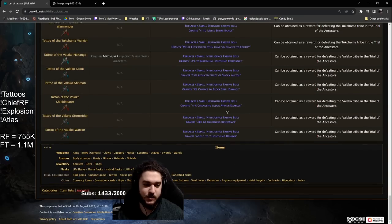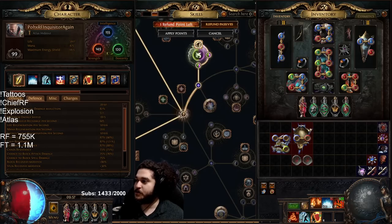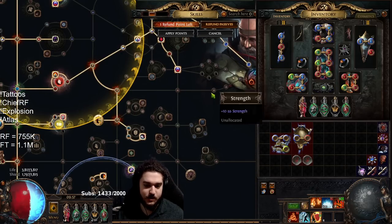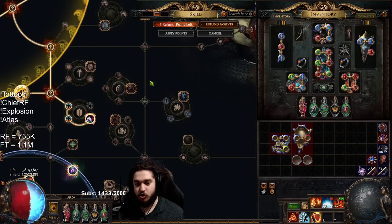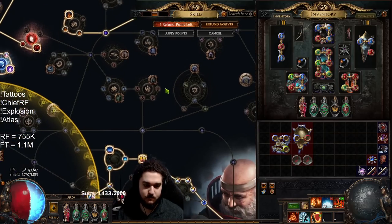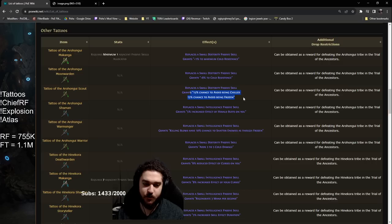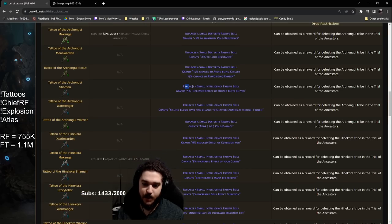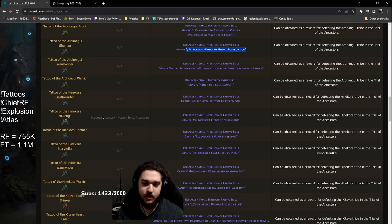Down here we've got some pretty interesting ones. Replace a small dexterity passive with one maximum cold res — requires maximum one adjacent passive skill allocated. In a scenario like this, you can come down to the strength node, then grab the dex node and tattoo this for one max cold res. You're basically spending two points to get one max all res — not bad, definitely an okay method. Replace a small dex node for 8 cold resistance — I don't think I'd ever do this because we really value our dex. Avoid being chilled, avoid being frozen — it's on dex so it doesn't work for us. Herald buff — not really very beneficial for us, maybe for explode but probably not.